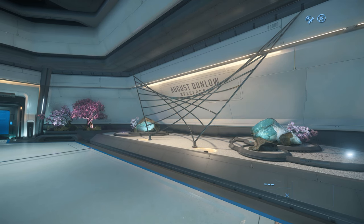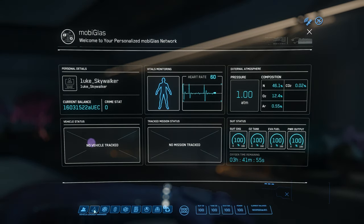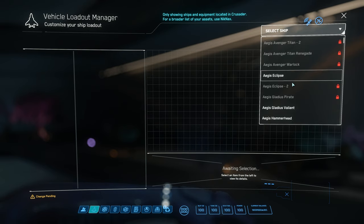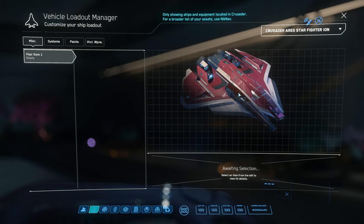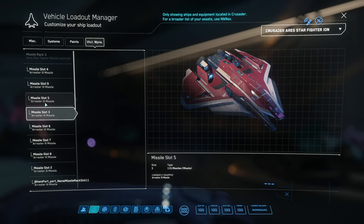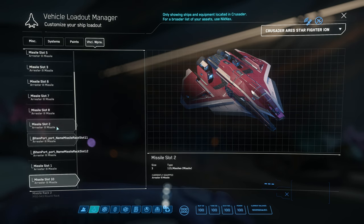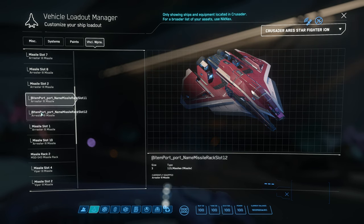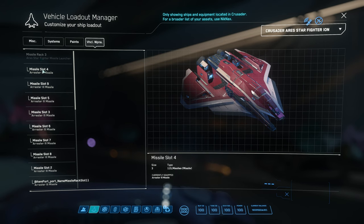So this missile problem is this — I'm pretty sure many of you have already found out. When you go to your vehicle loadout manager and try to switch different missile types, for example, let's choose the Ares Ion. If you want to change these missiles to different types, you cannot do anything with them. Like these Arrester 3 missiles — you want to change them to Thunderbolt 3. Usually I change that for the ship, but there is no option. For this missile rack, it's locked.